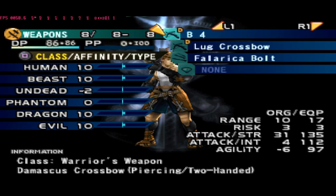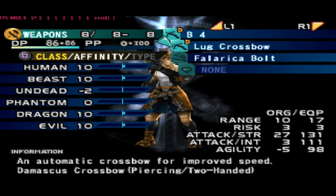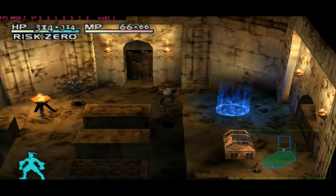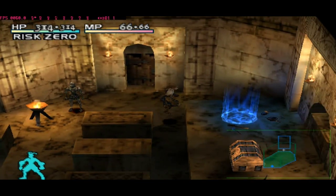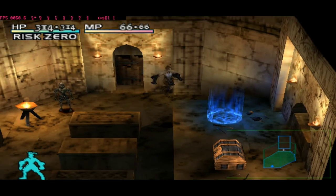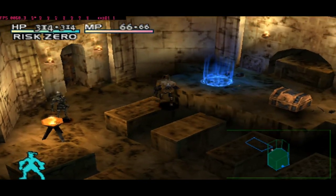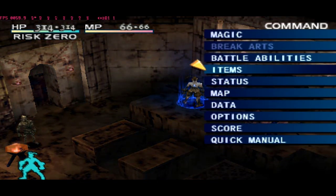Okay guys, next is Blade 4. Blade 4 needs to be done with undead first, then we can move to the next step which is evil and light. But for now we must focus on undead — undead class 100.